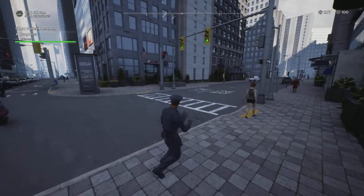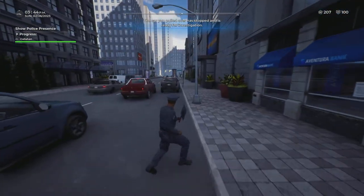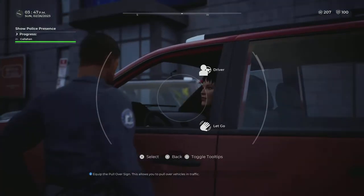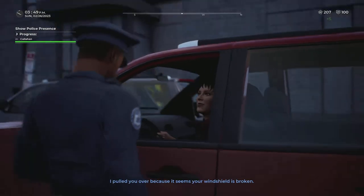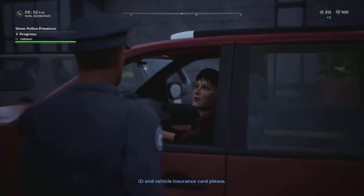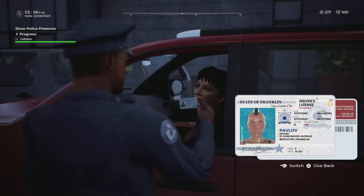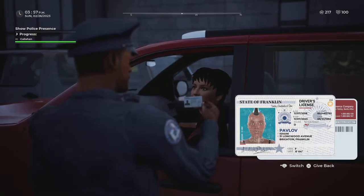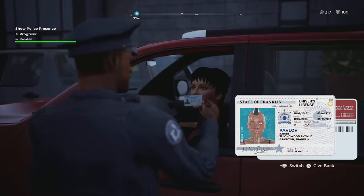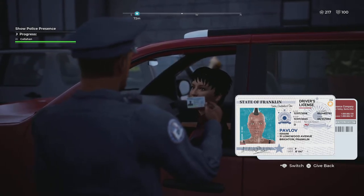There she goes — she's pulling over now. 'I pulled you over because it seems your windshield is broken.' We'll get her ID and vehicle insurance card. Motor vehicle stops can net you more points because the interaction involves more steps — writing a ticket, getting them out of the car, performing a DUI test or drug breathalyzer test.